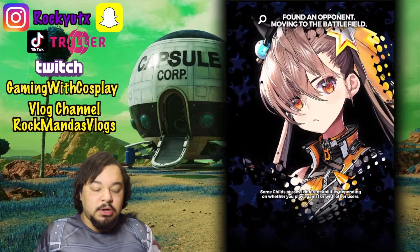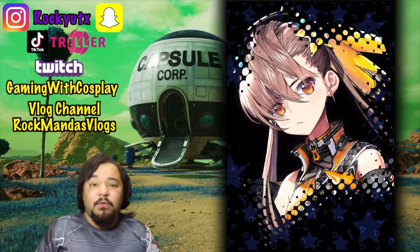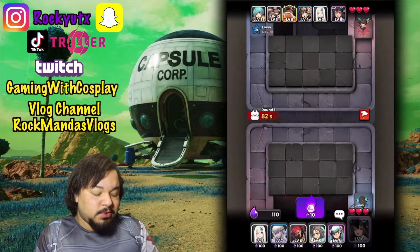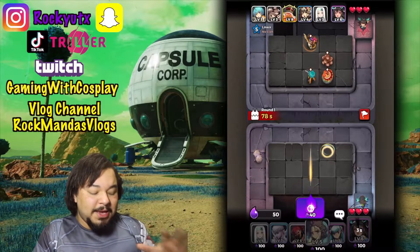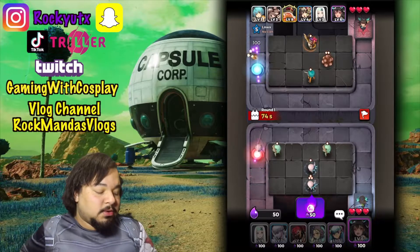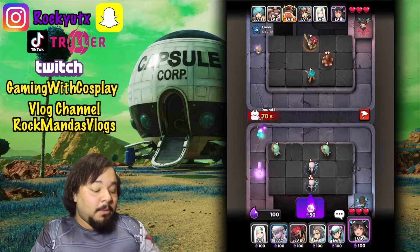We're going to literally hop into a PvP match. Currently I'm at level four as I've been playing just a little bit, and round one is Refrigerator — so it's randomly selected. Basically what you want to do is set up your base team here, and depending on how your setup is, what characters you use is going to determine what's going on.